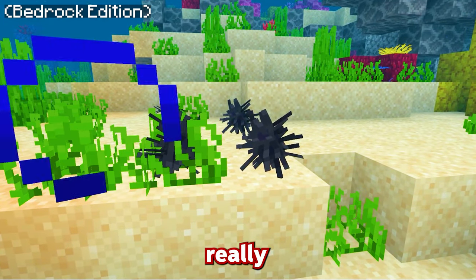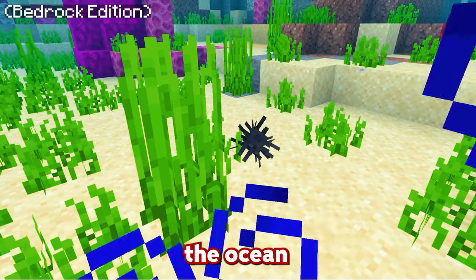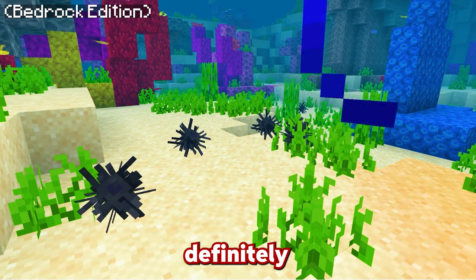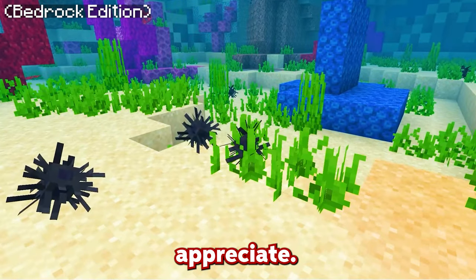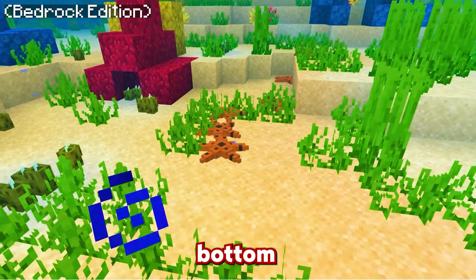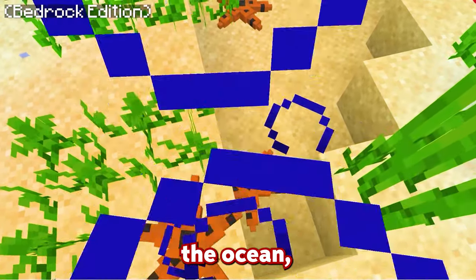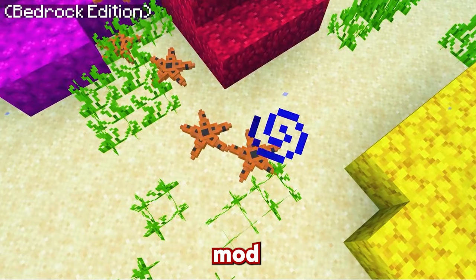This mod also includes things that aren't really spectacular but definitely add to the depth of detail. On the ocean floor you're likely to find sea urchins — and although they don't do that much, they add a level of detail to the Minecraft world that players will appreciate. They move and look exactly like sea urchins. The game also adds starfish that roam around the bottom of the ocean, so if you're someone who likes exploring the ocean floor, you're never going to be bored with this mod.